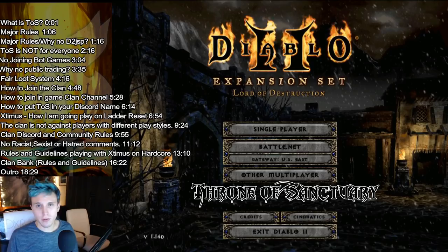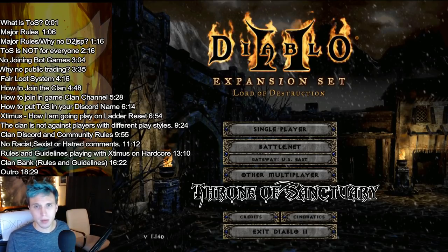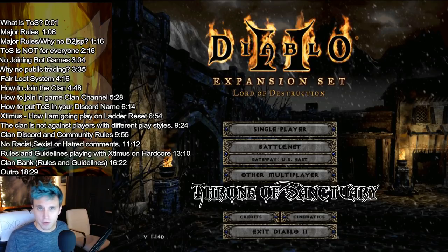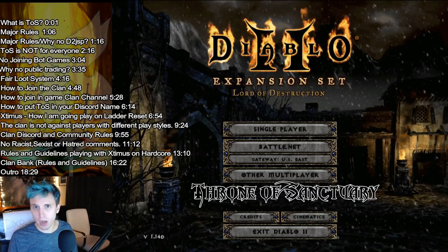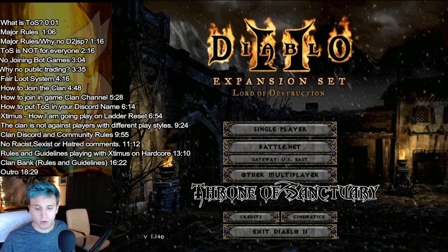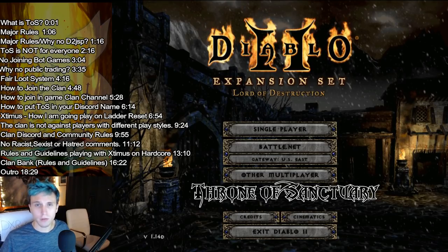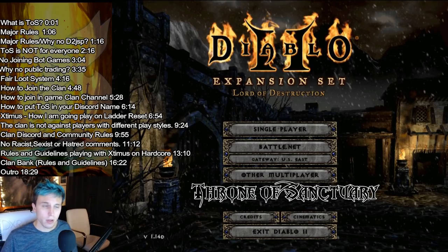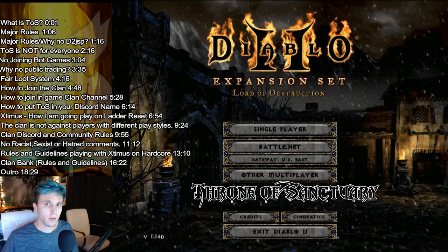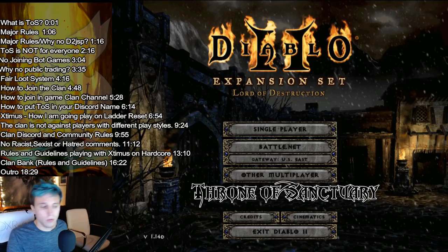We're going to have a fair loot system. When you're playing with myself or any of the higher-up people in the clan, if something drops we're not all quick to pick it up. We want to make sure — especially on hardcore — that an item goes to the person that benefits from it the most, and then it benefits the group better for our overall survivability on hardcore. So we really want to have a fair loot system when it comes to playing with other clan members.